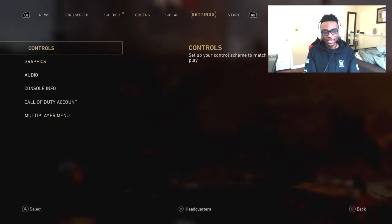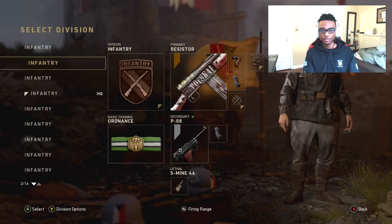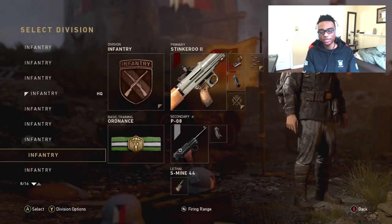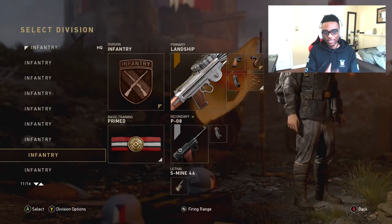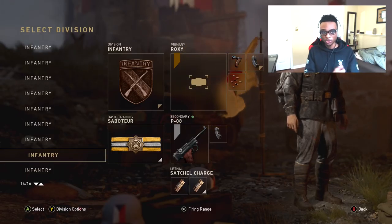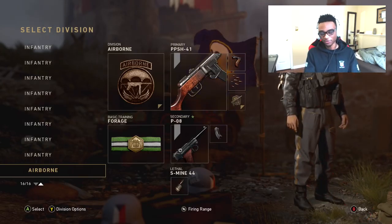If you guys want to test it out, go right ahead. Hope you guys enjoy these best 16 classes. Let me run over them again: STG, Resistor, PPSH, Roxy, MP40, Landship, Volk, Stankaroo 2, MP40 with Saboteur, STG with Saboteur, Landship with Primed, Resistor with Primed, Resistor with Saboteur, Roxy with Saboteur, Duck Soup with Saboteur, and PPSH Airborne. The best 16 class setups on this game as of right now.